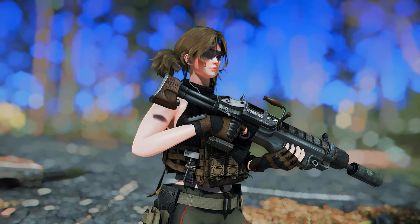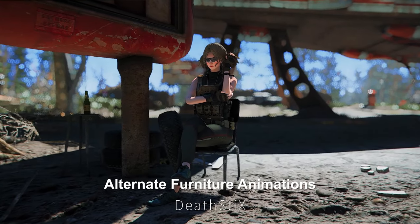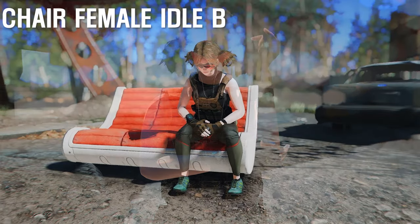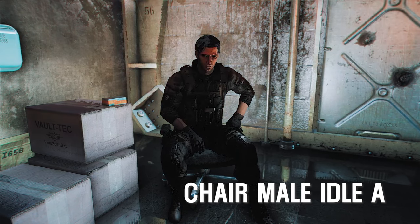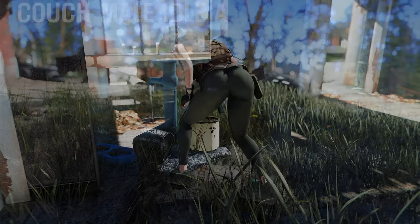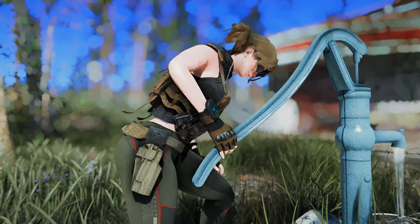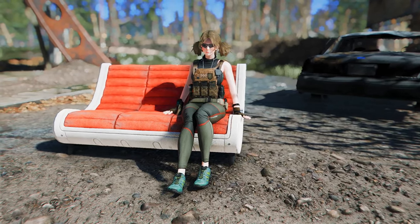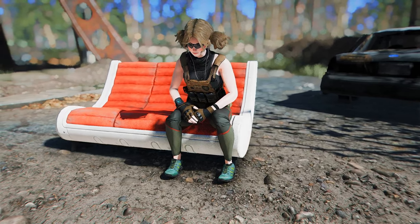Now I'll introduce some animation mods that can enhance your gaming experience. First up is Alternate Furniture Animations. This mod adds new animations for sitting on chairs and sofas — you have to choose and install one animation for each type of furniture. For example, you can sit on a chair with your arms on your knees, or raise your left arm on a sofa. They look quite natural and realistic. The mod also differentiates between male and female animations and has animations for leaning on water pumps and walls. It would be better if Fallout 4 had a framework like Dynamic Animation Replacer from Skyrim to randomly play these animations.